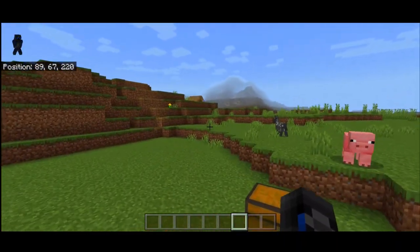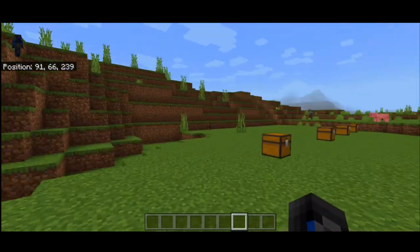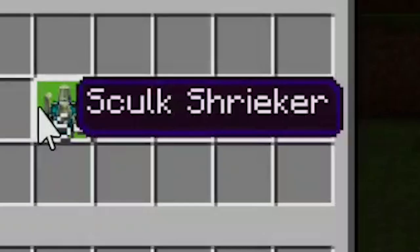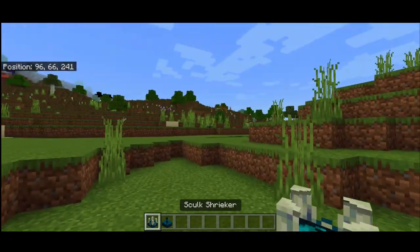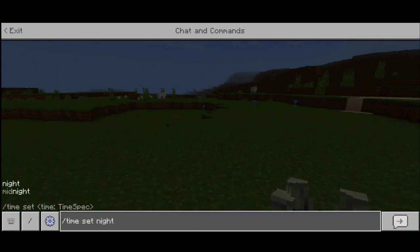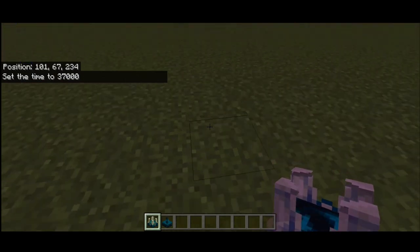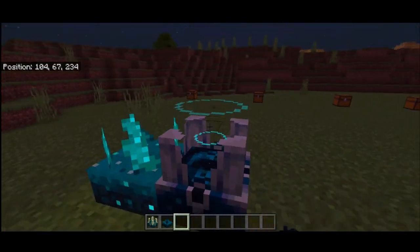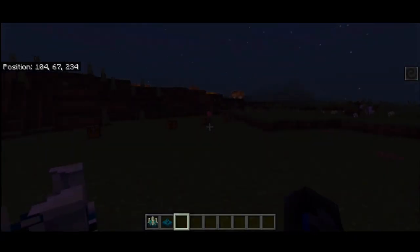First, we're gonna try to summon the Warden the old way, since there's actually a spawn egg in the update. But I want to try the old method first. We need the skulk shrieker and also the skulk sensor. I'm not sure if the skulk sensor is necessary, but I'll try it. We're doing this at night since the Warden is afraid of the sun. Stepping on the skulk shrieker, you can see it's glowing and giving off some sort of waves, and we have a darkness effect.